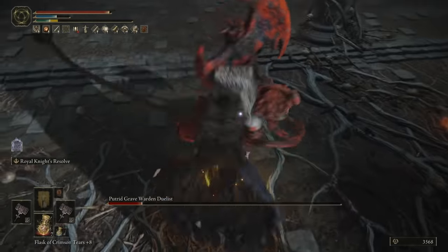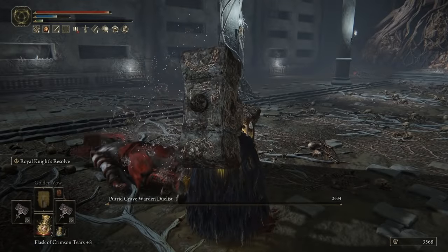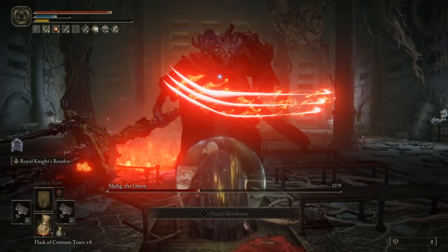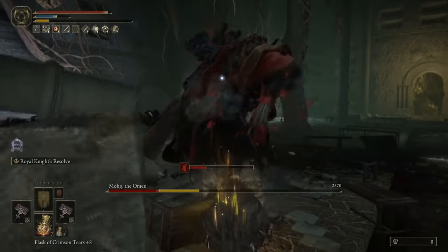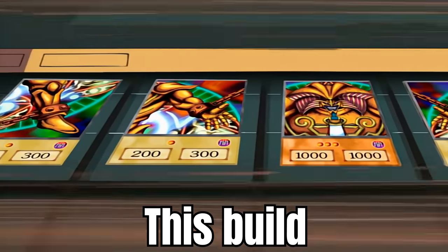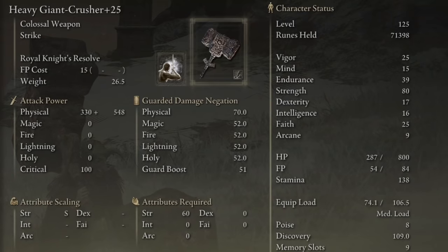How is hitting for 8,000 damage plus with a single weapon attack achieved? It's a combination of two incantations, four talismans, four weapons, and a whole lot of preparation that makes you into a god.